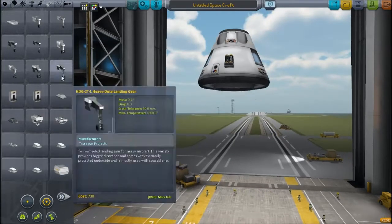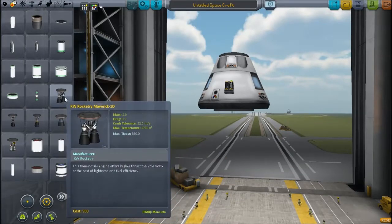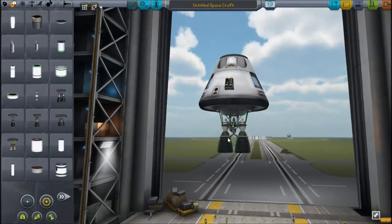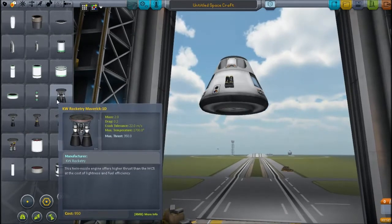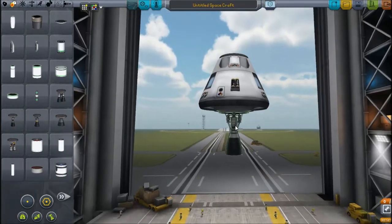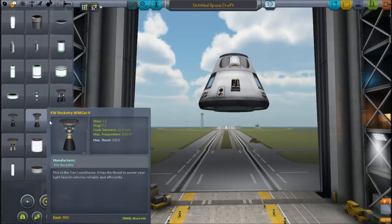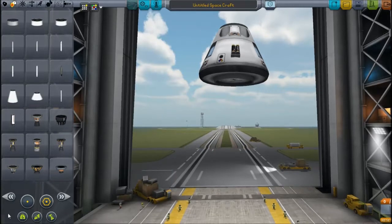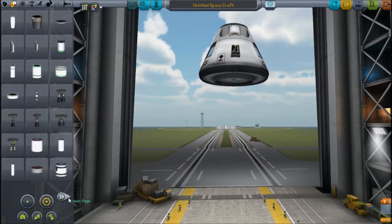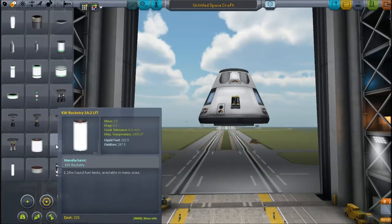Next would be KW Rocketry, one of my favorite mods, mainly because it has loads more engines. What I like most is the middle ground engines — it has my favorite engine, which I use on my reusable rocket: 350 kilonewtons of thrust. There's nothing really in that kind of power band in the stock game. The Vesta engine — the thing taking my stuff out to Duna — is a very efficient engine: 400 ISP and 120 kilonewtons of thrust. It also has 3.5 meter parts, and basically a whole bunch of engines and fuel tanks to add nice parts to the game.